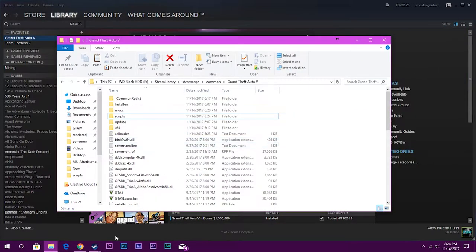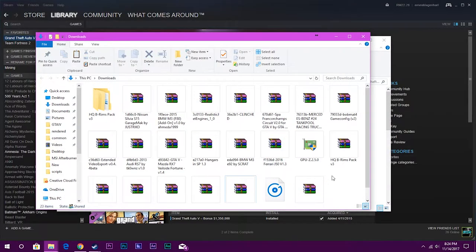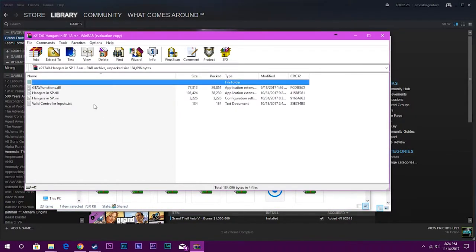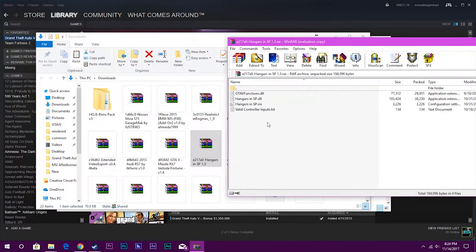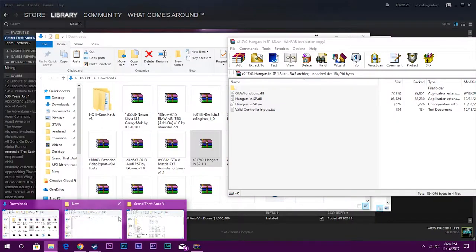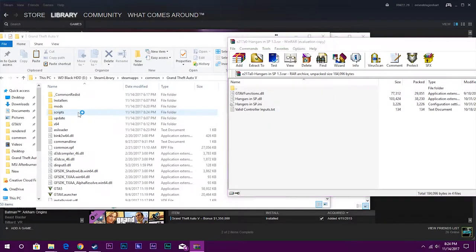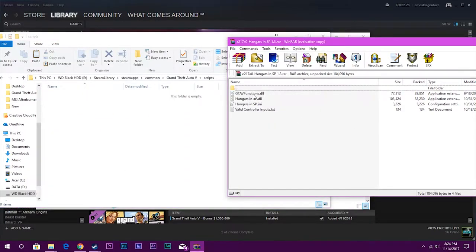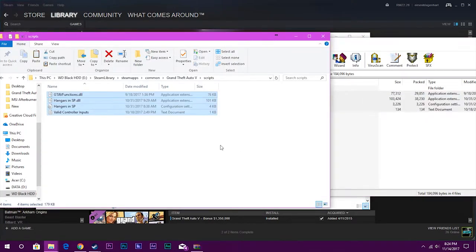The next thing you have to install is the mod itself. Let's go into our Downloads folder. It's right here — Hangers in Single Player — and this is what the folder should look like. All you have to do is go into the Scripts folder from the mod and copy all of those folders into the Scripts folder in your GTA 5 directory. The installation is done.